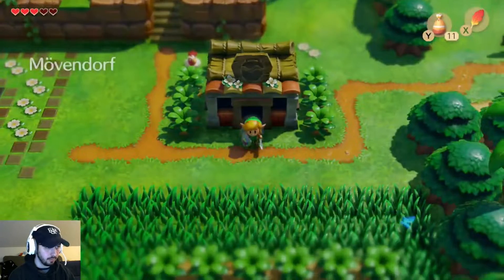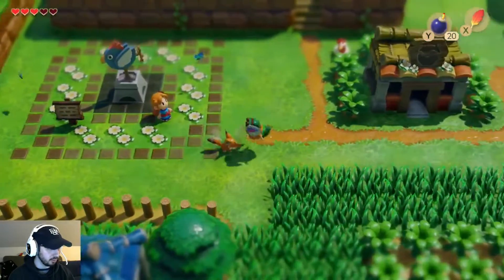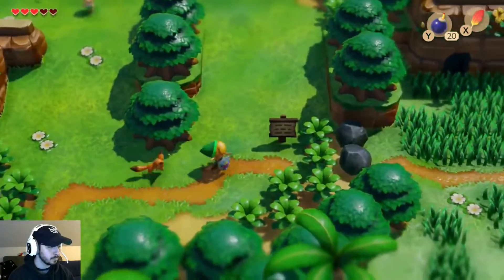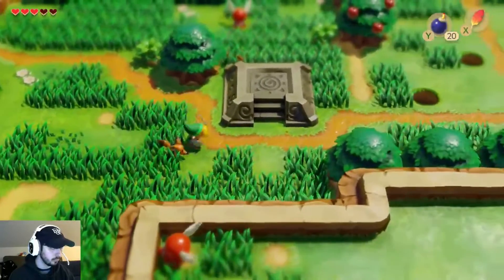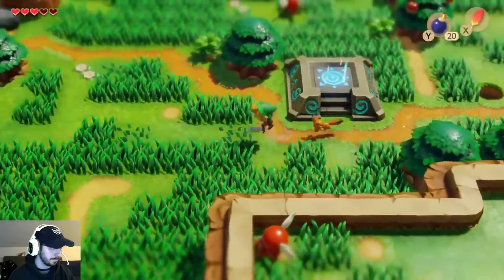Now that we have those items, we're going to take our fox and start luring him over to Richard's house. We're also going to get this warp point for later.